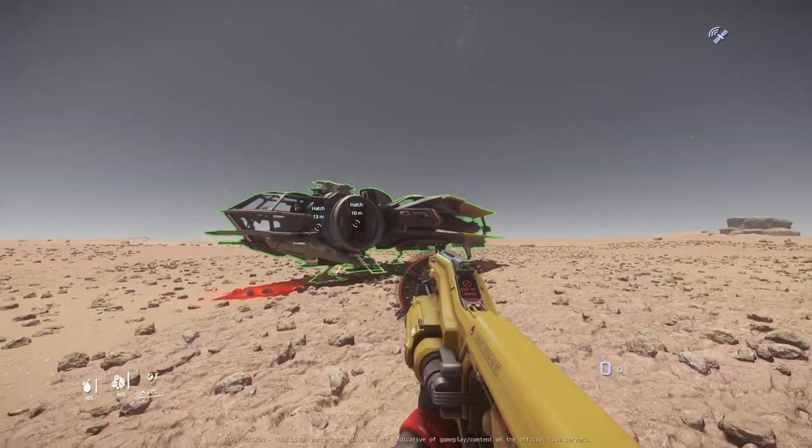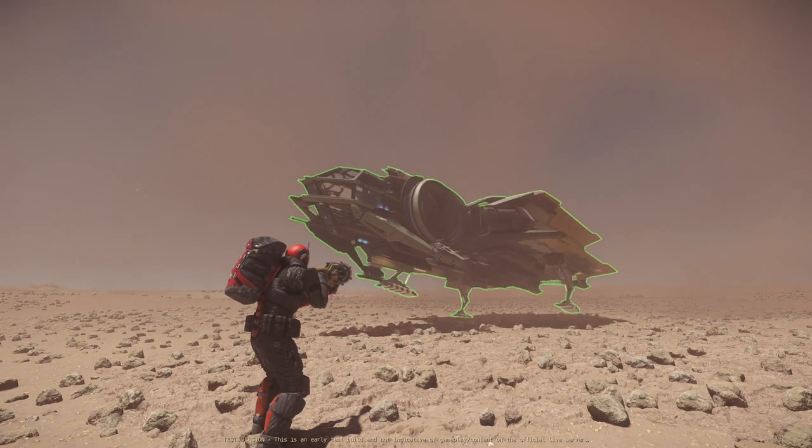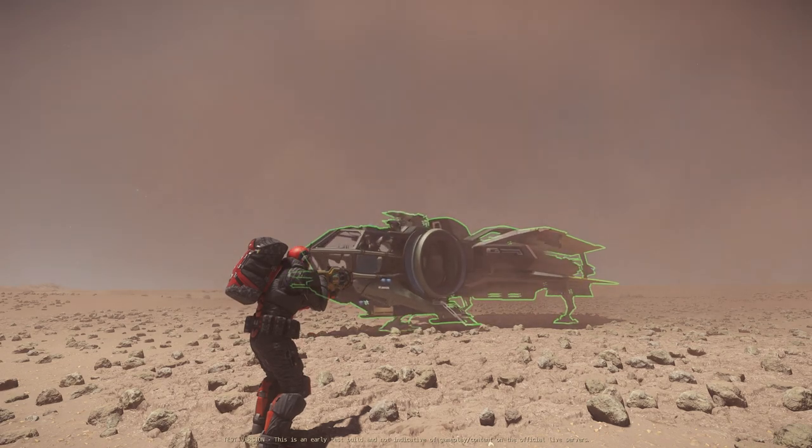One thing that is not working is rotation when I press R on the keyboard, so you can't actually rotate your ship once you lift it off the ground.